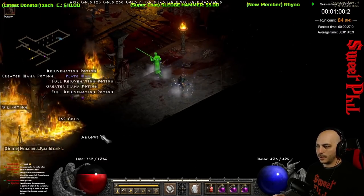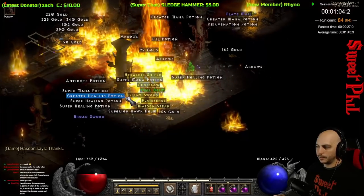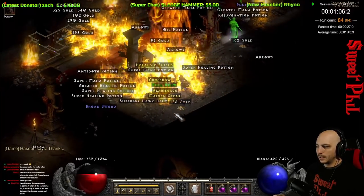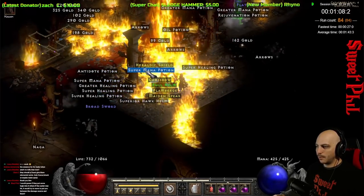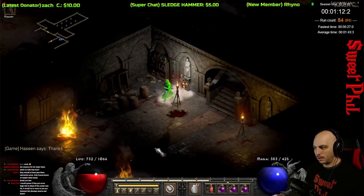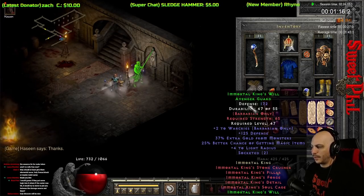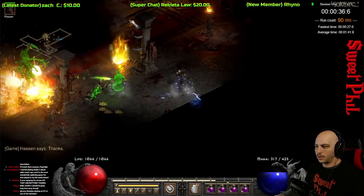Andariel is totally noteworthy for a lot of these mid-level uniques and set items. Here we get a set Avenger Guard — that's going to be the Immortal King's Will Helm. It's really great. I take a lot of these mid-level items at the beginning of a ladder and trade them for perfect gems, and then eventually trade those perfect gems for things like mid-runes and stuff like that.